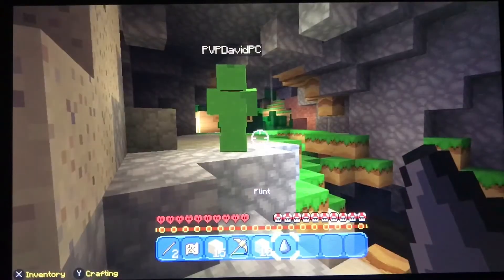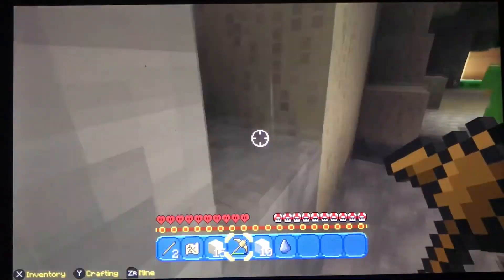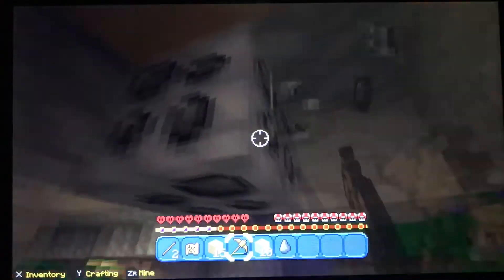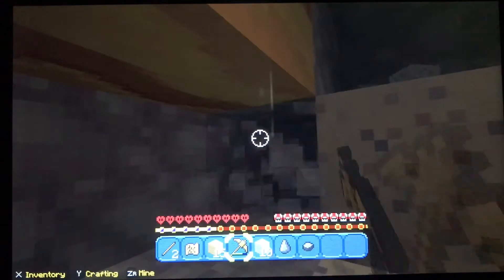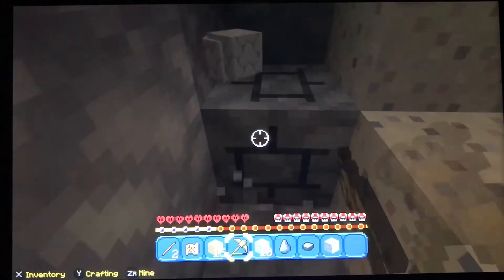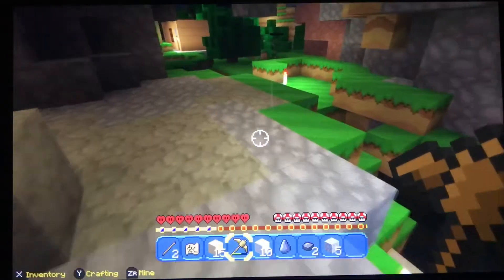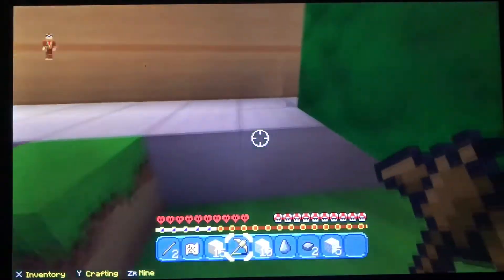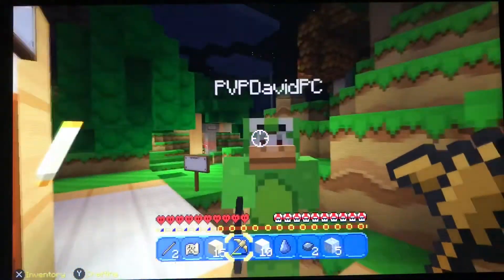Okay, here's my flint — you can see I just got that. So now the only thing I need is iron, and then that will be it. There's some coal here, not what I'm looking for. I'm gonna grab some cobblestone to make a stone pickaxe so it's faster when mining, and then I'm gonna go back to his house and use his crafting table.